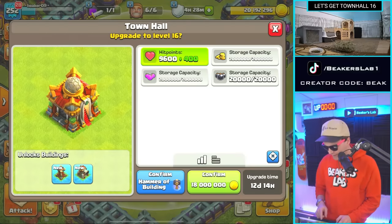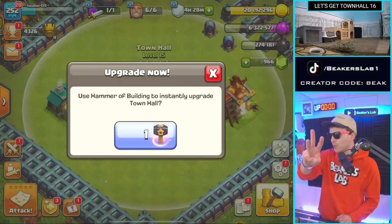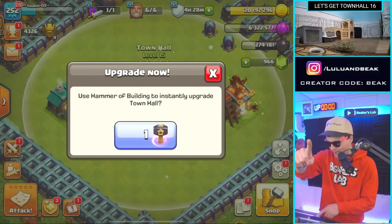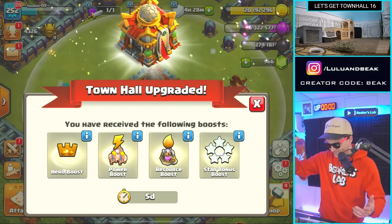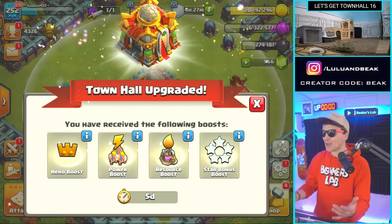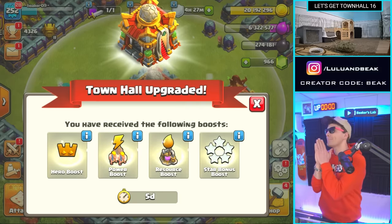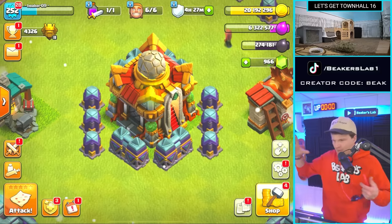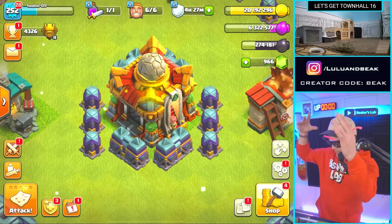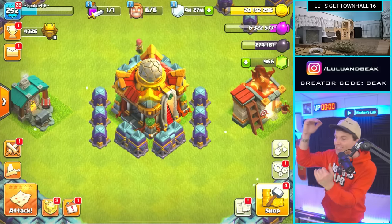I just spent some medals on a hammer - some Clan War League medals. This deserves a hammer if anything does, in three, two, one. I forgot all about this, so we're gonna max troops for a while, for five days. I wasn't prepared to see this on my base - it looks sick, it looks big, very very chunky town hall.